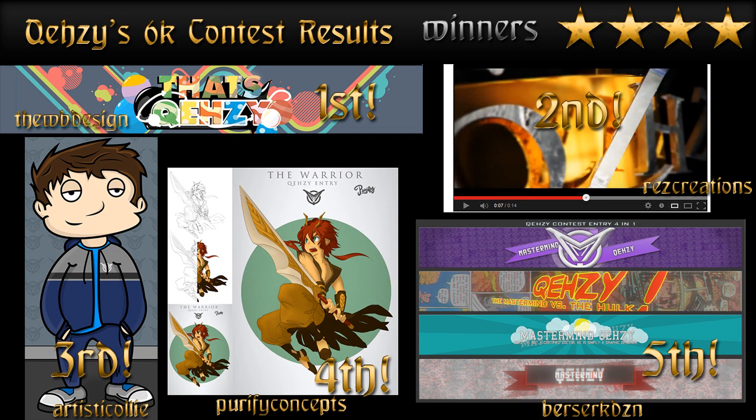Now to the winners - the four stars. In fifth place we have Berserk Dzn Design and he made these four 2D backgrounds which were absolutely really sick. The two middle ones were my favorite - the comic book one like 'Mastermind versus the Hawk' was just really cool, and then the cloud one just looks really clean. The bottom and top ones look pretty nice too. It was basically that comic book one that got him here, but yeah, really creative ideas and really nice 2D work. Congratulations Berserk.